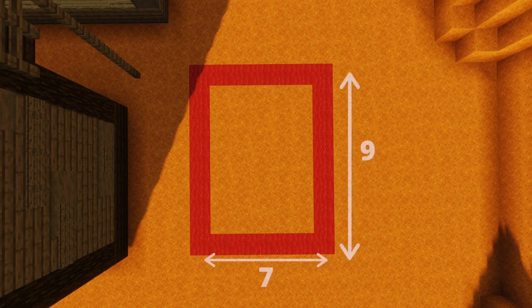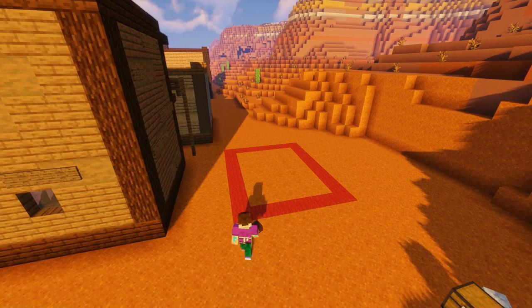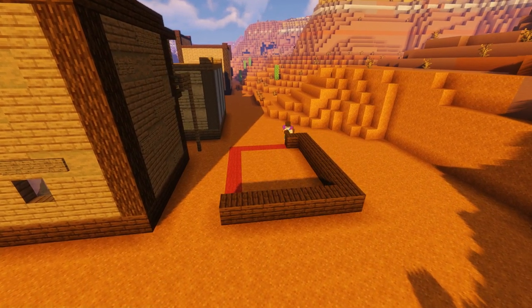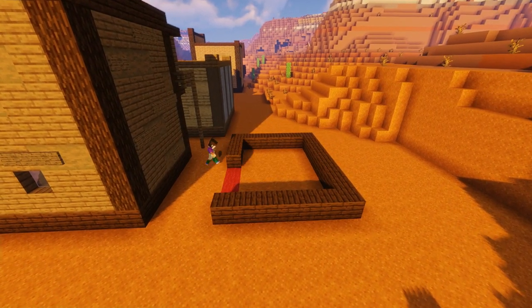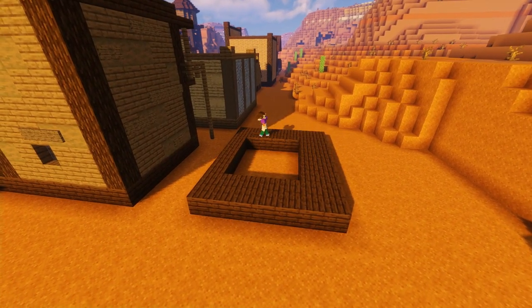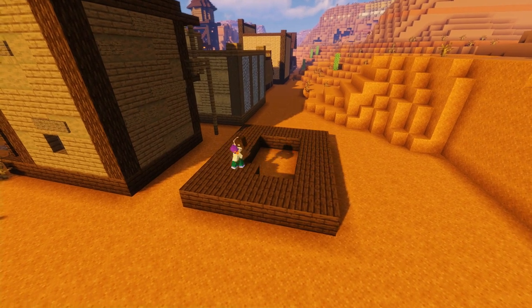To build our undertakers we're going to need a seven by nine block area, so make sure you have enough space before you start. Firstly, as we usually do, we're going to fill in our base with some dark oak planks. If you've watched the series you'll know this is a traditional wild west feature and something you'll find on most western builds, so get that filled in for a nice sturdy wooden base.